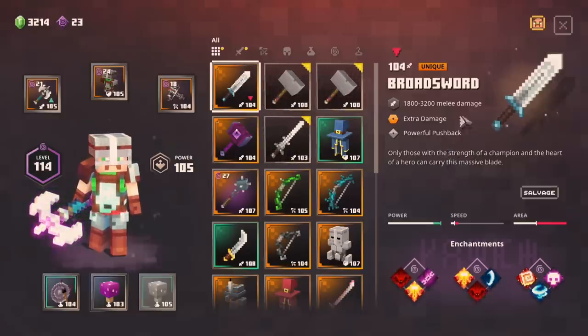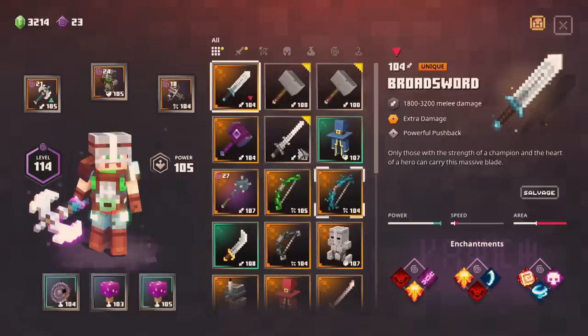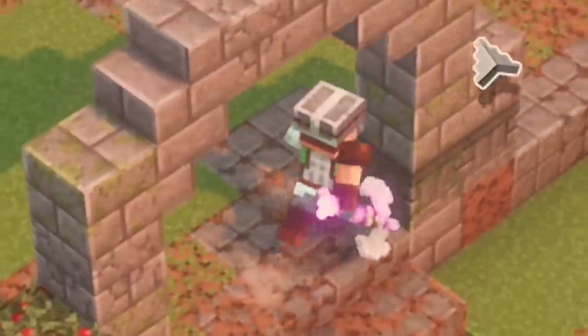This sword is definitely kind of fun in itself — 1800 to 3200 damage, extra damage, radiance, critical hit is what I would build were I to use it. Now this can potentially give me the trinket I'm after — it didn't. Level 104 rare lightning rod, cool in itself, but not what I want.